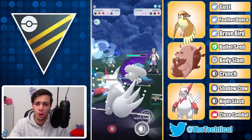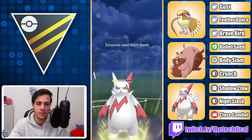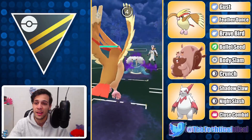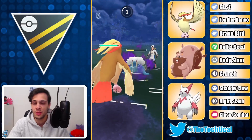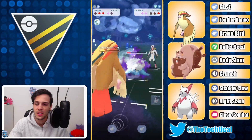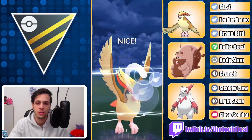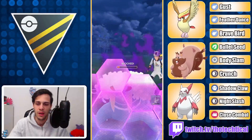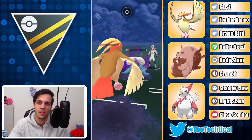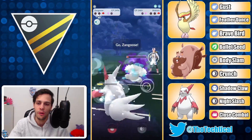My opponent calls the Night Slash which is wild, but honestly I'm fine with that because getting the shield is nice. They actually call another one — at this point I can just bring in Pidgeot. I no-shield the first one and just farm them down with Feather Dance. I didn't even need to go for it but did it just to be safe. They threw a move anyway so it doesn't really matter. I just let this go and Shadow Claw this down — and that's a GG Walrein lead win.